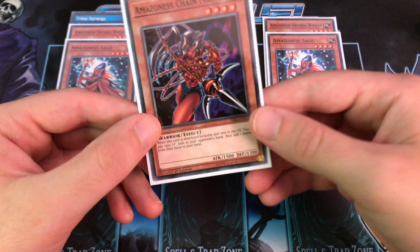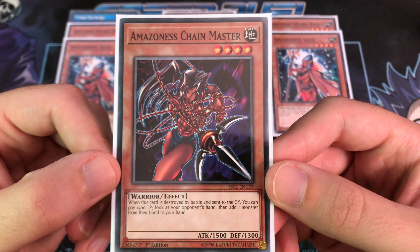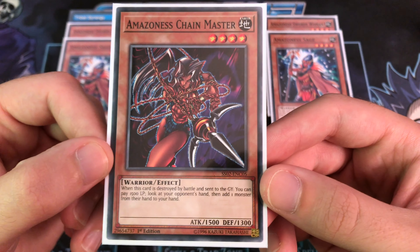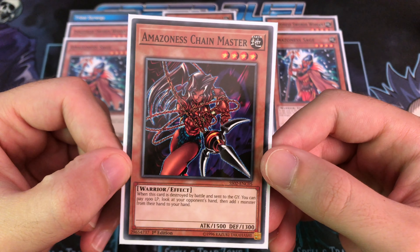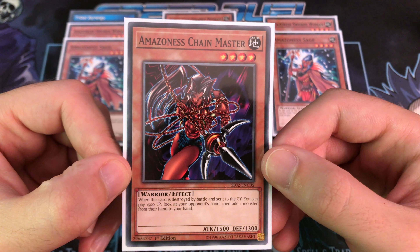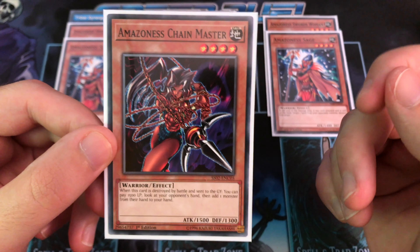The third Amazonist monster is Amazonist Chainmaster, and you really only want one copy because it's good but situational. If it's destroyed by battle and sent to the graveyard, you can pay 1500 life points to look at your opponent's hand and add one monster from their hand to yours. 1500 life points is a hefty cost, but if you know what you're looking for — say, grabbing a key card from a Blue-Eyes, Weevil, or Rex deck — it can really cripple your opponent.